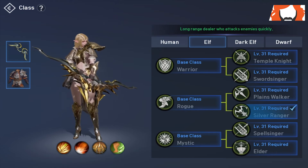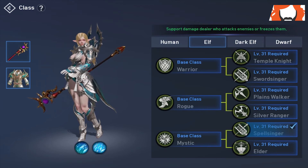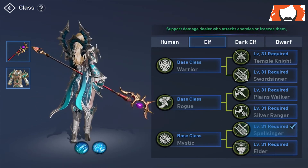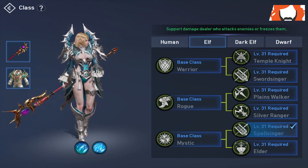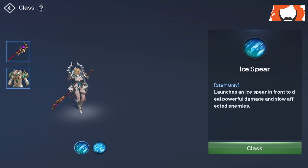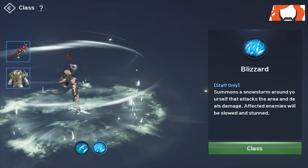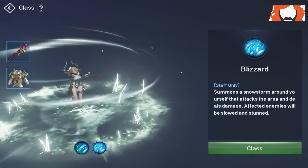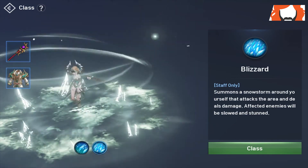Finally, moving into the Mystic class for the elves. First off we have the Spellsinger — the mage, rocking super light armor and a staff, using ice magic. Ice Spear launches an ice spear forward to deal powerful damage and slow affected enemies — crowd control with a directional slow. And if you get surrounded, you can use Blizzard, which summons a snowstorm around yourself that attacks the area and deals damage — affected enemies will be slowed and stunned. So they get stunned first, then slowed, so you can get away and kite them out using your ranged attacks.